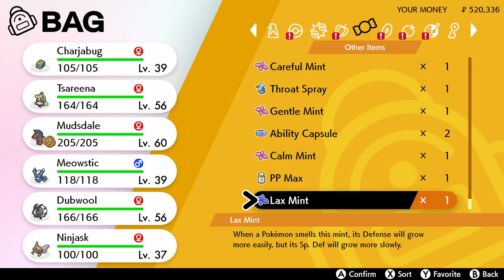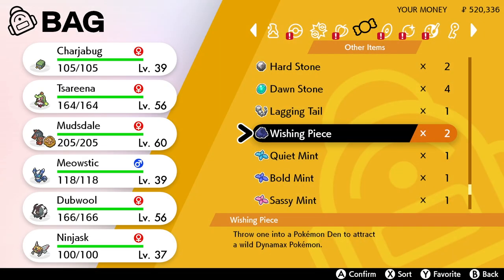You can check whether or not you've got any wishing pieces by coming into your other items and scrolling on down. You might need to head down quite a way but you should find your wishing pieces in there.